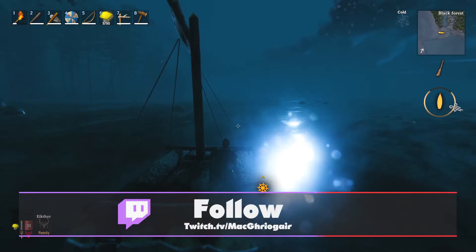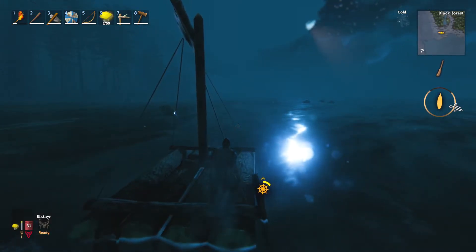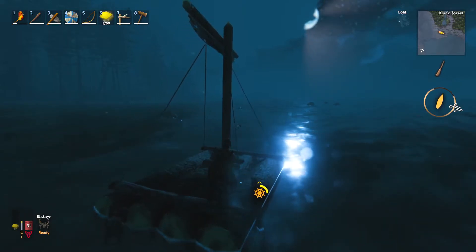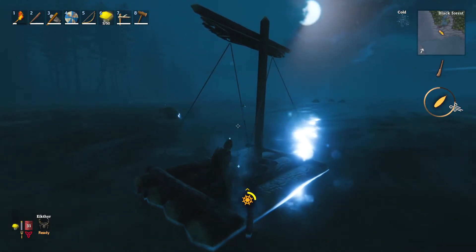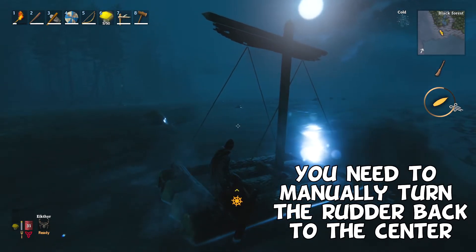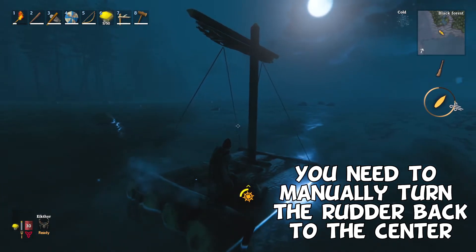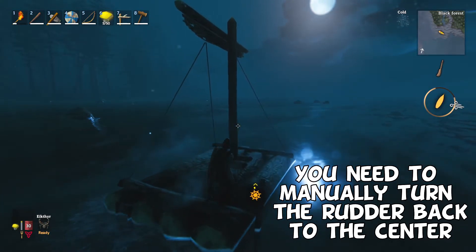To turn, it's A or D. But as you can see here, I just held D there. I've let go of D and you'll keep turning until that little yellow bar goes away. So here's A — turn — it goes away.